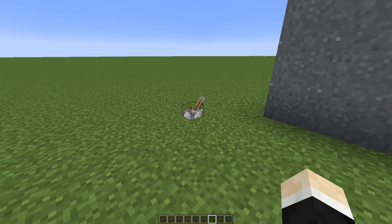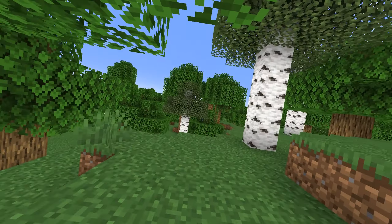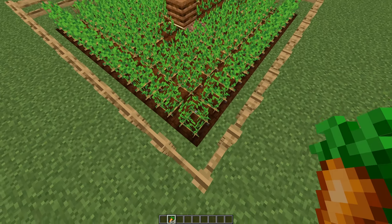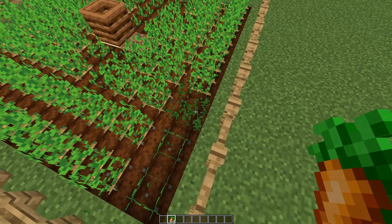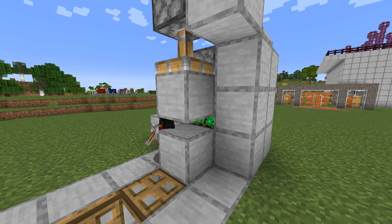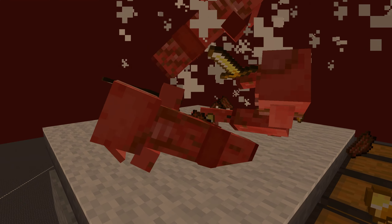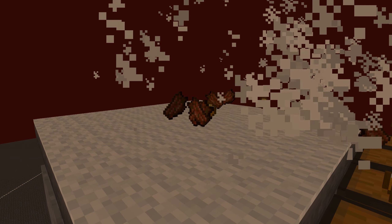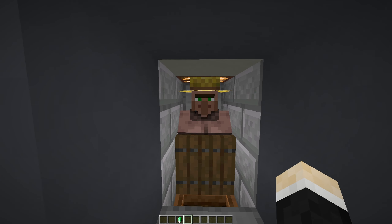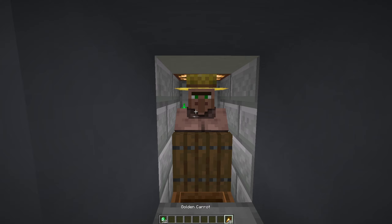Now this next food is considered to be the best food in the game — golden carrots. There are two ways of getting them: either farming or trading. If you want to farm them, you can build a villager powered carrot farm using the potato farm design shown earlier, or you can do one of these micro farms to speed things up. Of course you will also need gold, which can be done with a simple gold farm. But in my opinion, the easiest way to get these carrots is setting up a small villager trading hall and getting the golden carrot trade. But if you already have a carrot and a gold farm, why not just craft them?